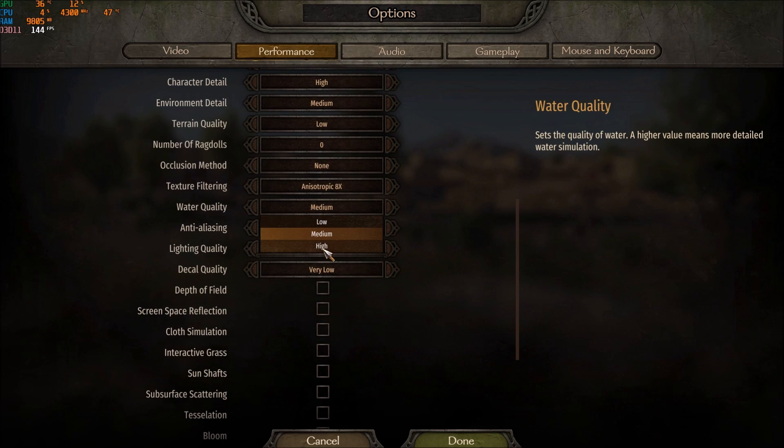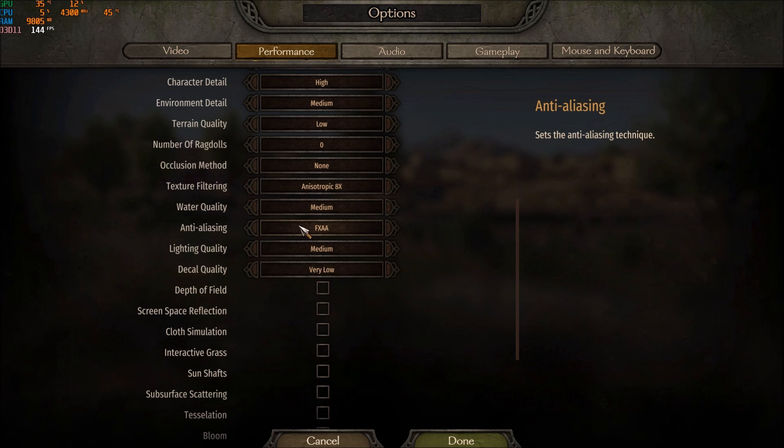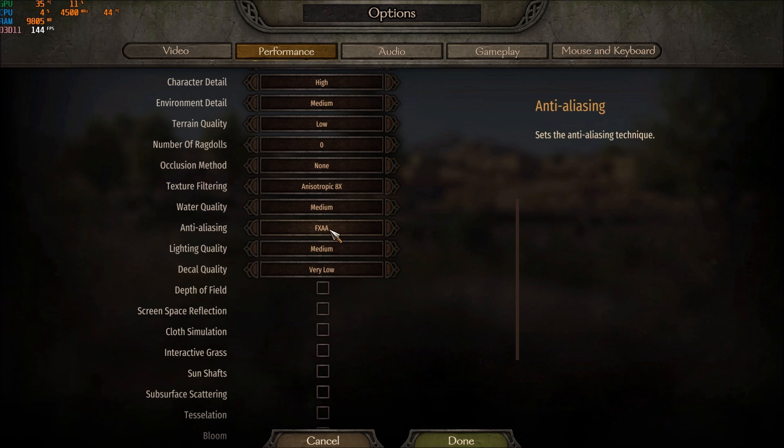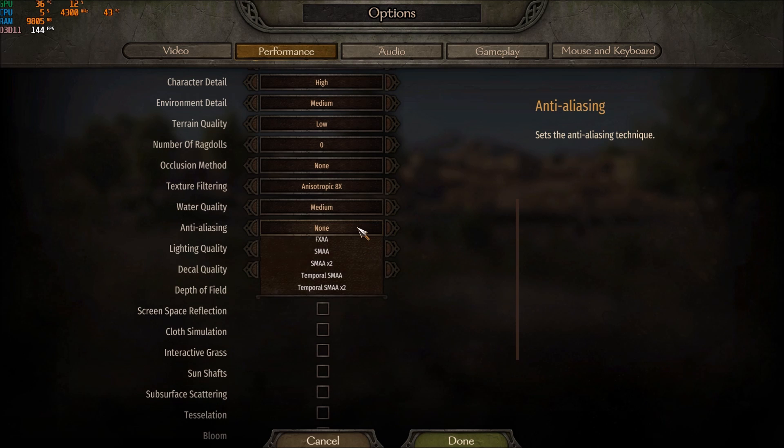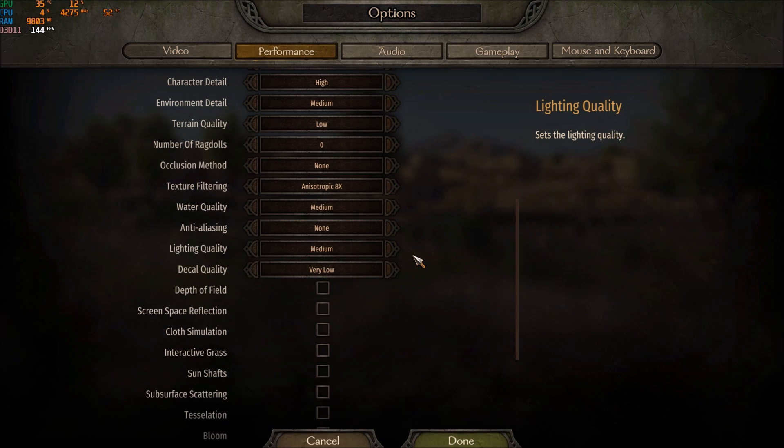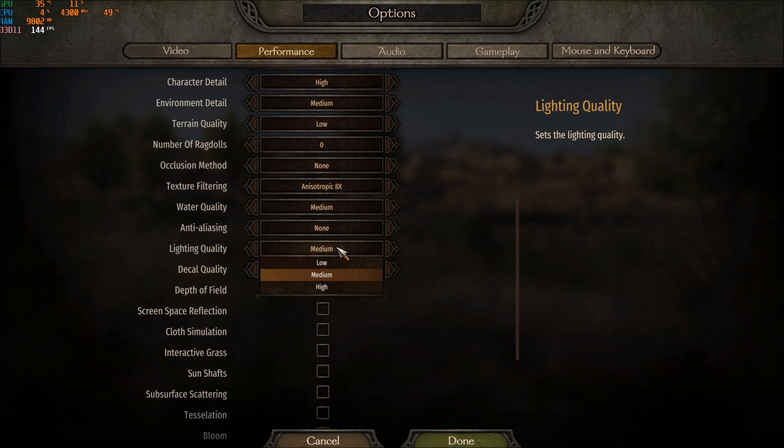Water Quality gives about 2% per bracket — not a huge deal, I play at medium. For Anti-Aliasing, I don't really like it in this game as it makes things a bit blurry. If you want to use it, go with SMAA or FXAA, or just remove it entirely and you'll gain a nice chunk of FPS. Lighting Quality: I recommend medium.